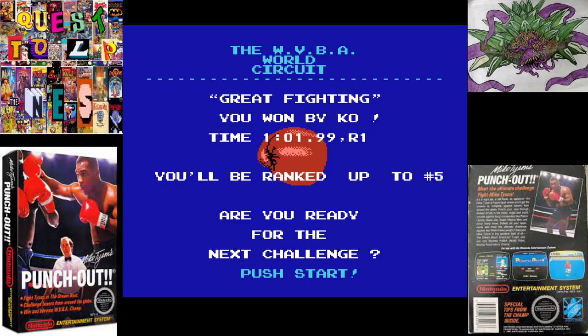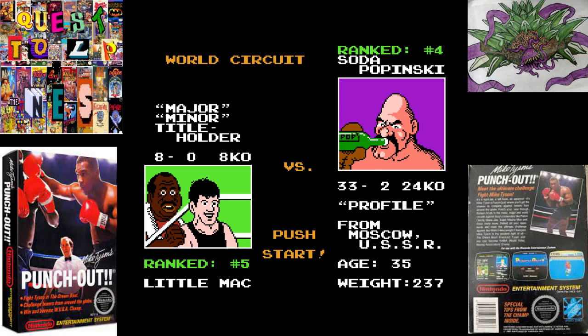So now we're ranked up to number five. Let's go ahead and see who is our next challenger in the World Video Boxing Association — I think that's what WVBA stands for. It's a new one here: Soda Popinski, also known in the arcade version as Vodka Drunkinski. They made sure to write 'Pop' on there to show he's just hooked on sugar and soda. 33 wins, two losses. Are we going to be able to beat him? This crazy Russian — he is the machine! This is Ultra Lavos playing Mike Tyson's Punch-Out. See you all next time.